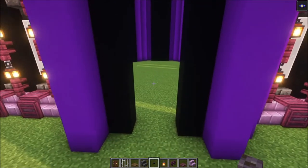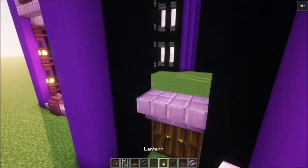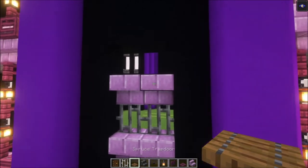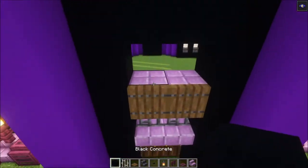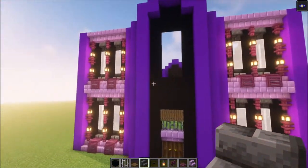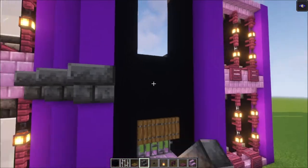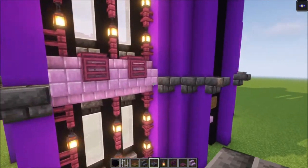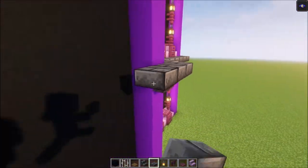Now we're going to build in the entrance. Start off with two doors, then take your purple stairs and add them in. Add some iron bars on top, then add some more stairs. After that, add some trapdoors and open them up. We need to indicate a pillar going across. For the entrance decoration, get this in, then go on this side and add some deep slate stairs going all the way around your build. Take some slabs and place them going all the way around, skipping the sides.